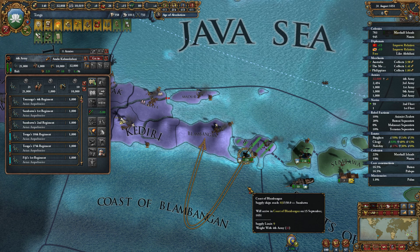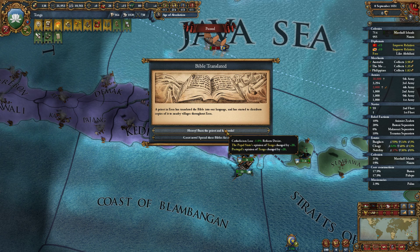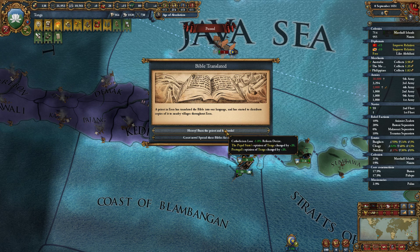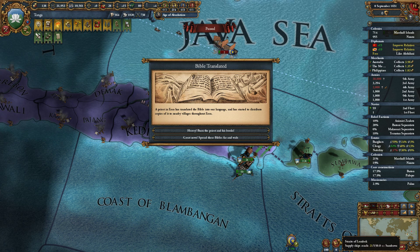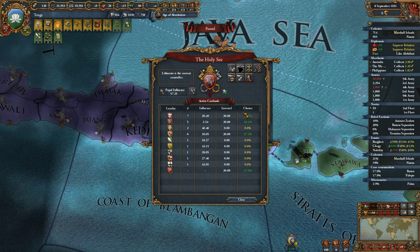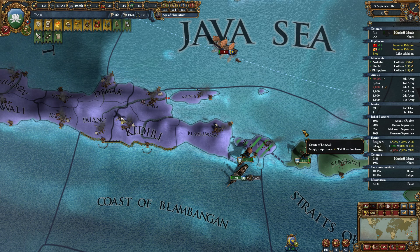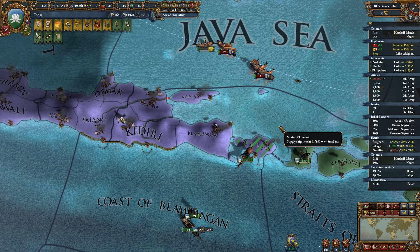Oh, this is an island? We have to transport this? That's a little awkward. The Bible has been translated — we could burn the priest and his books and make the Papal State and Portugal happy with us. Otherwise, we could gain three reformed desire for Catholicism and make the Pope and Portugal angry. Is Portugal the Papal Controller? No, Lithuania is. I guess Portugal just has a lot of cardinals and influence. I don't mind making Portugal mad.